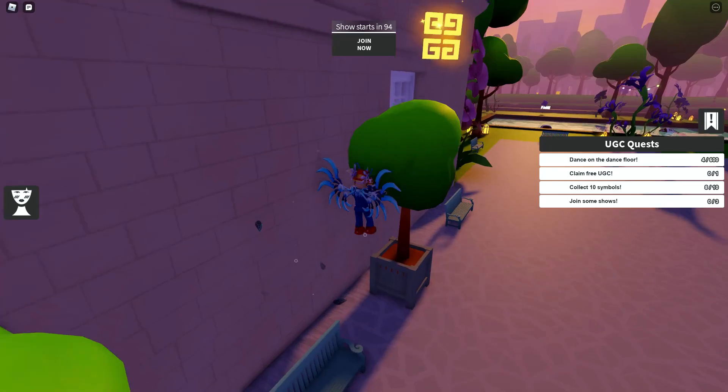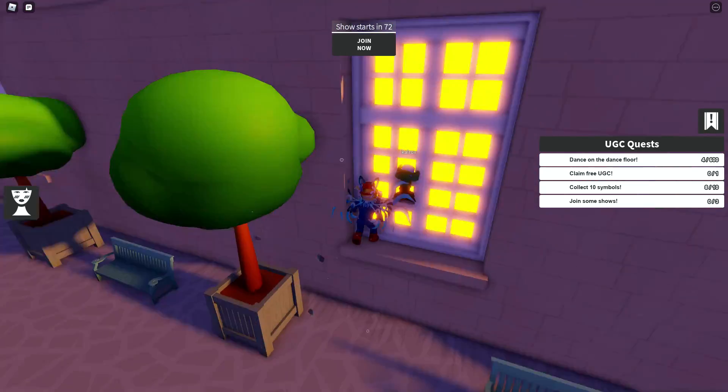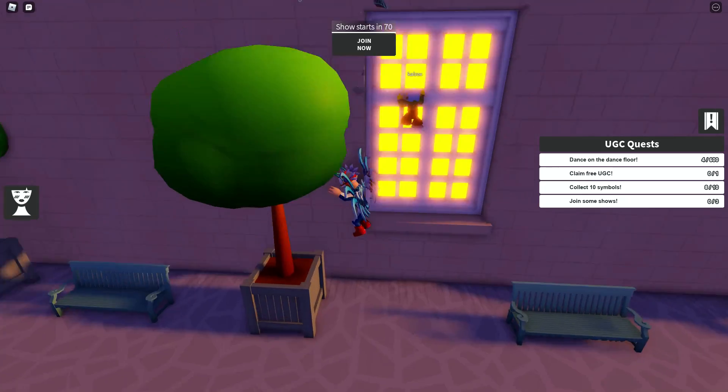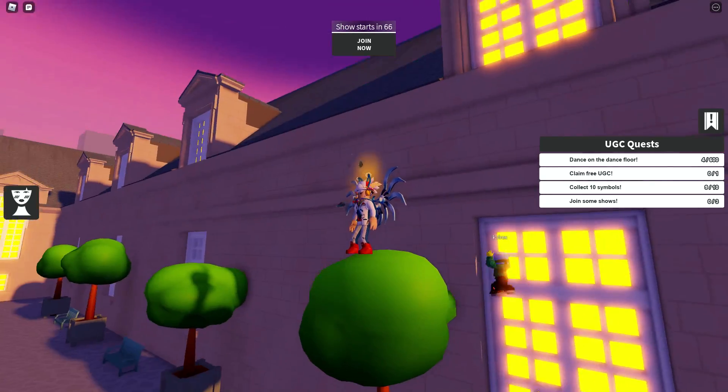Okay, so this one right here on the tree — there is an easier way to go up and get those ones on the trees. But I was able to climb up this window next to it and then actually get onto the tree. It's a little tricky and I wouldn't recommend doing it that way.